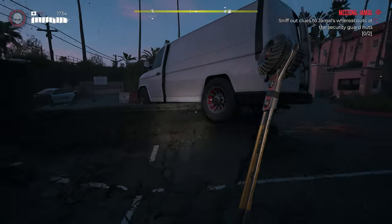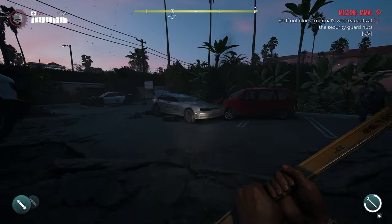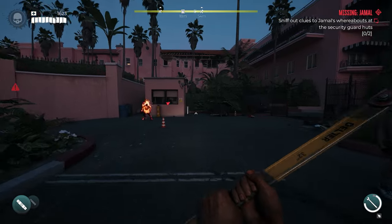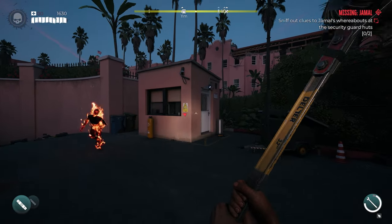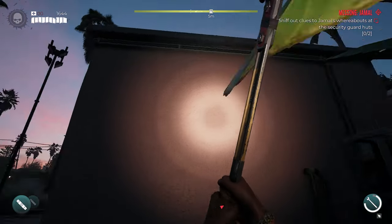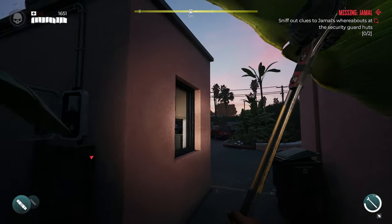It says 'sniff out clues to Jamal's whereabouts' — we've got two locations to find in this area. The clues are going to be located in a security hut. The first thing we want to do is take out the alarm system, because it'll make a ton of noise and alert all the zombies nearby.